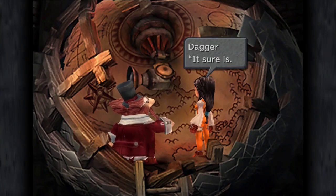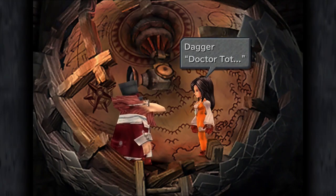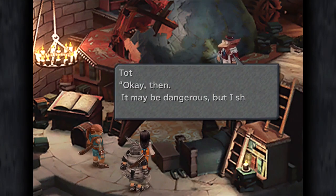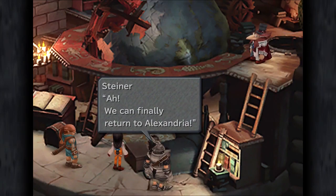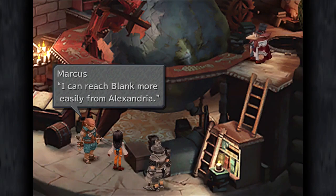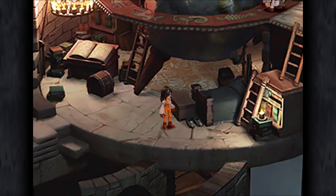Dr. Tot says he doesn't mean to meddle but he's on Dagger's side now and forever, and to please tell him if there's anything he can do. After hearing the situation, he says the queen's forces have grown quite powerful. He had an old transportation device remodeled in case of such an emergency. Marcus says he can reach Blank more easily from Alexandria, so he's coming along. Steiner agrees and they set off to save Blank and restore Dagger's mother to her former self.